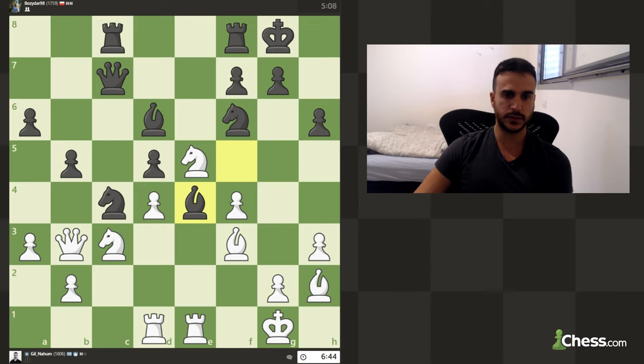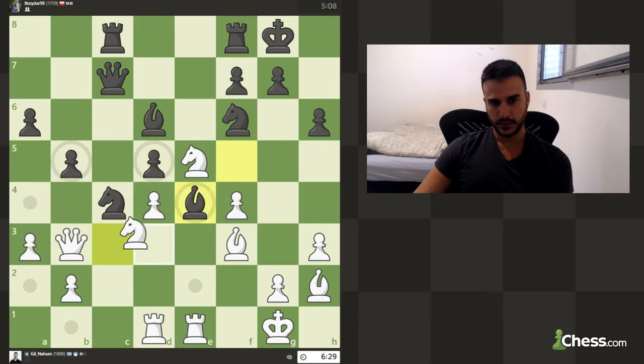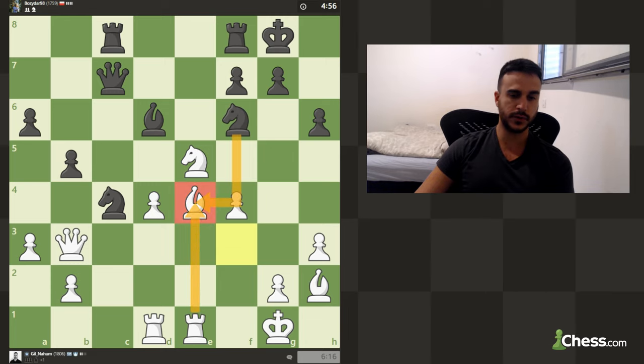Let's improve the position a little more. We want to put as much pressure as possible on this pawn — right now we have two attackers against one defender. He's trying to defend like this, so let's calculate: if we take, he takes, I take, he takes, I take — we are up a pawn. Let's play like this because now we're going to force him to take; if he doesn't take, I'm going to mess up this pawn structure. If he takes I'm going to take and be up a pawn.